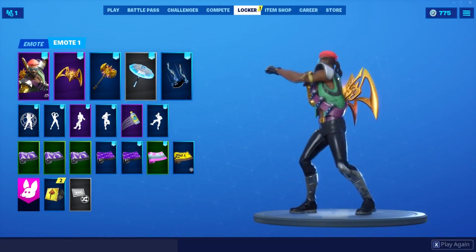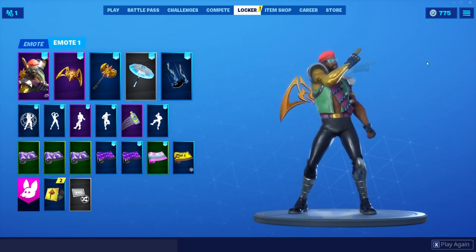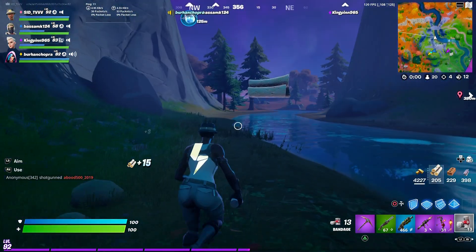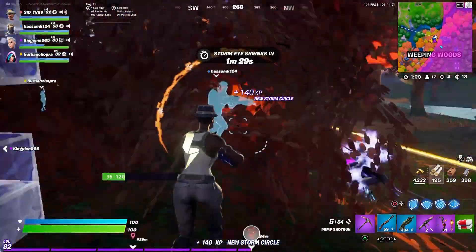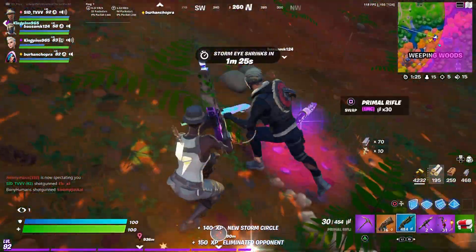If you're not interested in the full bundle because it can be a little costly, you can also just buy the skin on its own. The skin itself is going to cost about 1,600 V-Bucks and it comes with a built-in emote. The pickaxe and other things are available separately. I'm going to put all the prices on screen. These bundles are usually in the item shop within a few days of getting updated.